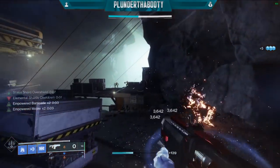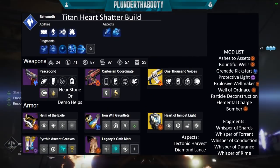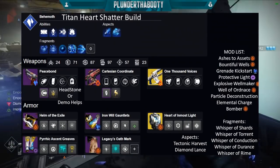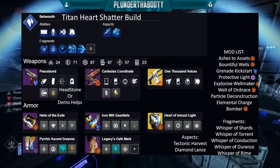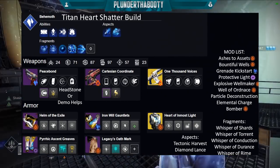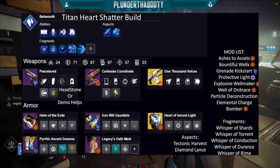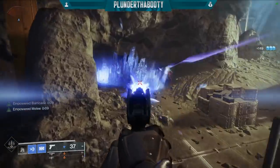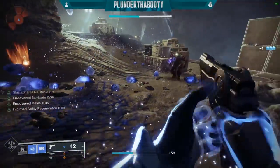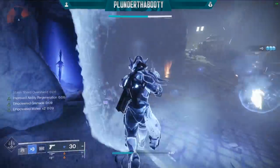And then the melee - Shiver Strike. Use it quite often, especially just the normal version of it even when you're not in your super, because it did get like a 50% damage buff so it does a lot more damage. It was literally hitting those knights pretty hard in the dungeon. I'm not sure if it would one-shot them, but definitely when they're at half health it kills them. I thought that was really cool.